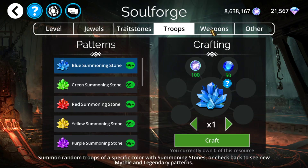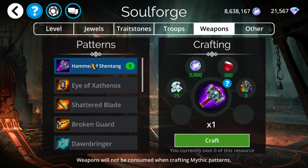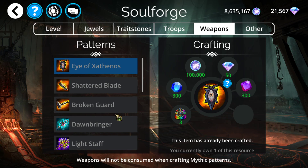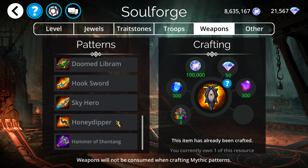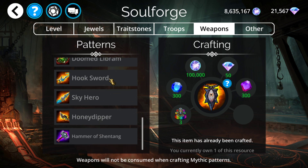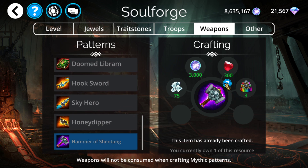Soulforge — going over weapons first. Don't forget to go get the Hammer of Shentang. As of 5.0, we got 33 new weapons added to the game — there are 34 kingdoms, but we already had the Brogan Spire one. Make sure to go get these, as almost every event going forward for the next several months will end up having a new weapon because of that. Particularly for end game, these are completely useless weapons, but if you're a completionist trying to get everything, make sure to get them — because if you miss out on a week, you could be waiting 6-7 months before you see it again.